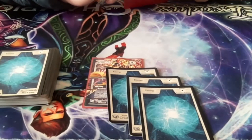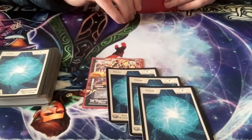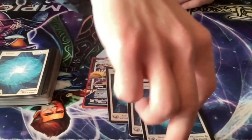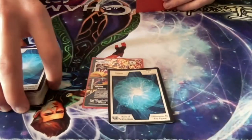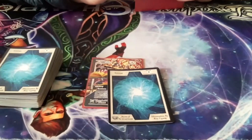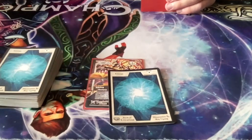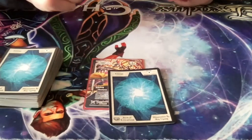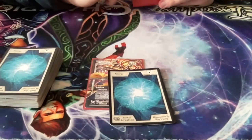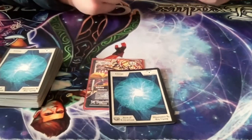Say a two energy creature attacked our Archivist Researcher while it was not a creature — it would lose two energy as normal, but the two energy creature would not take any damage. Any creatures on top of the Researcher or other Drifter are considered the same creature, and they all gain the abilities of each other.